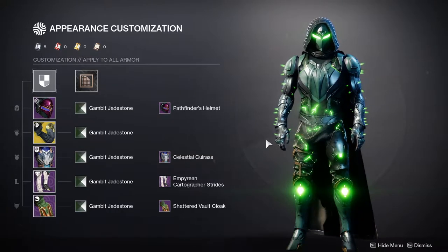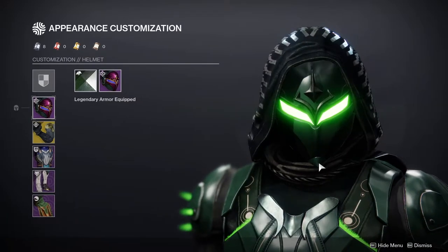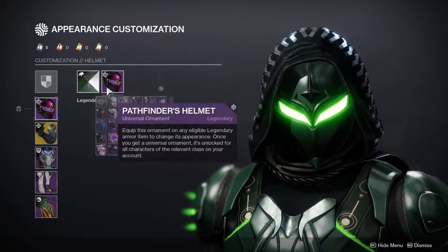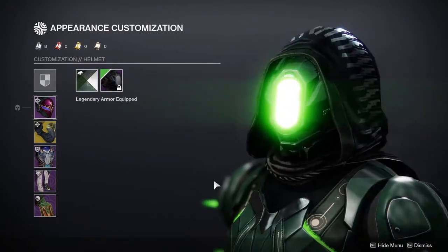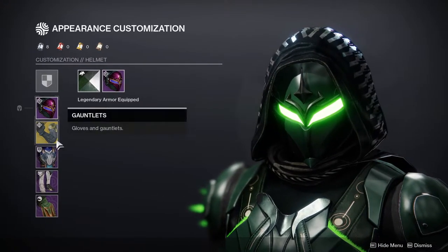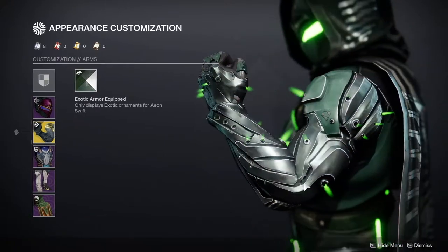The Gambit Jade Stone is just the best for that in my opinion, and I think it came out really well. For the helmet, I'm using the Pathfinder's Helmet. It's one of my favorite helmets in the game, just because of how sleek it looks — you look almost royalty and the eyes have such a great glow. I was thinking about using the Hold Fast Mask but I didn't like how I couldn't see the helmet. This week they're selling the Aeon Swifts, and I'm not even that mad about it because these look really cool and I haven't used them in a while.